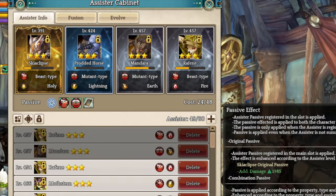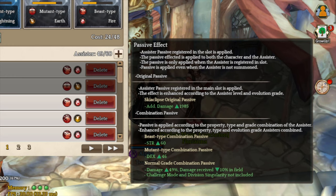For the Assister, you want to pick up at least skill eclips for the additional damage status, Proud of Horde, Madandra, and Rapidnails. The goal is to get both beast and mutant type combinations, so you can get extra Strength and Dex status along with extra damage bonus and reduction for fuel farming content.